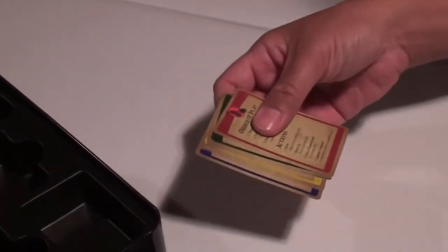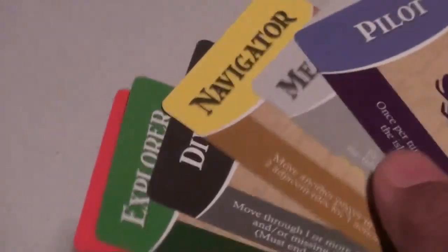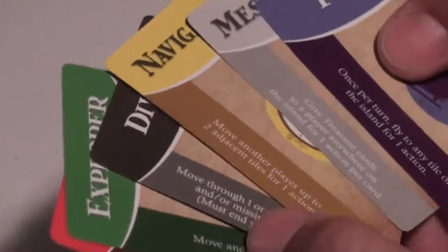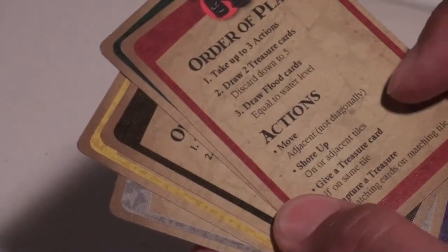The characters are pilot, messenger, navigator, diver, explorer, and engineer. The colors correspond to the tokens. You can draw them at random. What's great is all the rules, the order of play, and the actions are on the back of the cards, so you don't have to keep referring to the rule book.